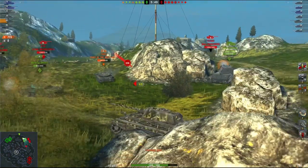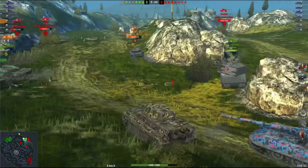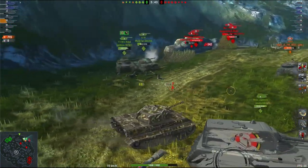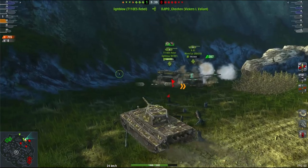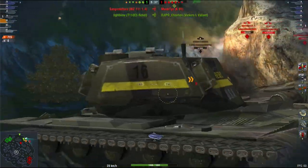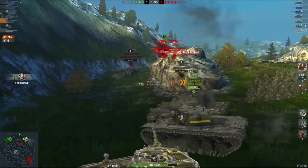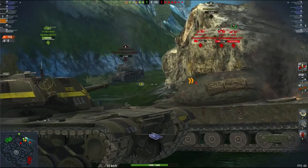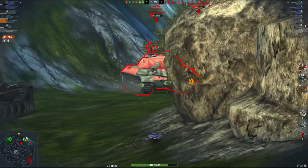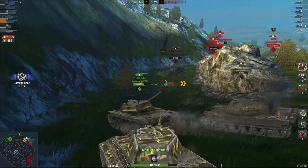To get your paws on the E50, which is a tech tree tank, you need to follow down the Panther line. So if you enjoyed playing the Panther at tier 7 and the Panther 2 at tier 8, then you're really going to like playing the E50 — the tier 9 upgraded version of the Panther 2. Now the Panther 2 in its own right at tier 8 is a beautiful tank, but this one just has a little bit more.